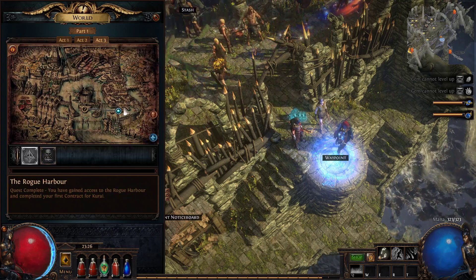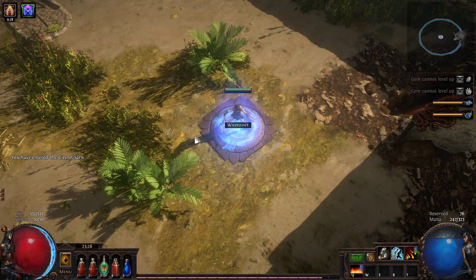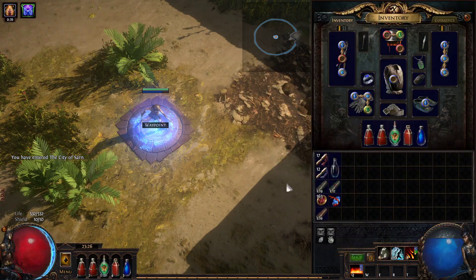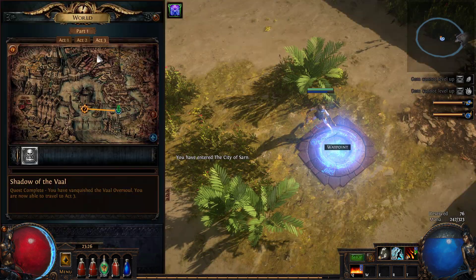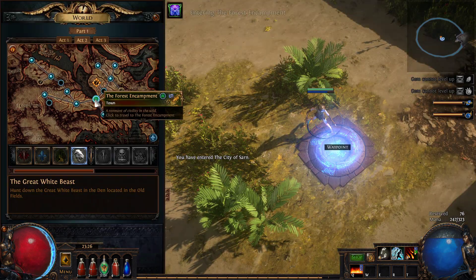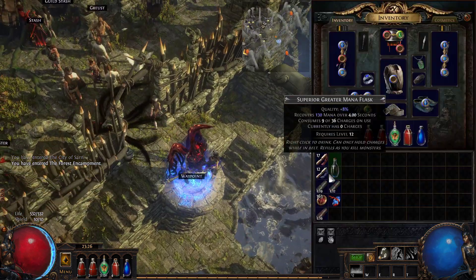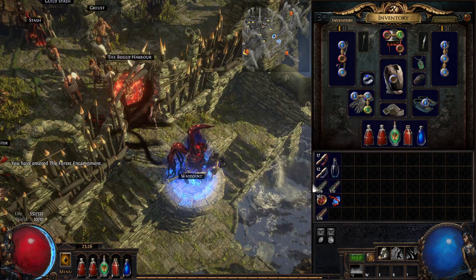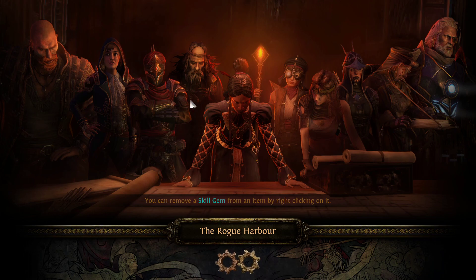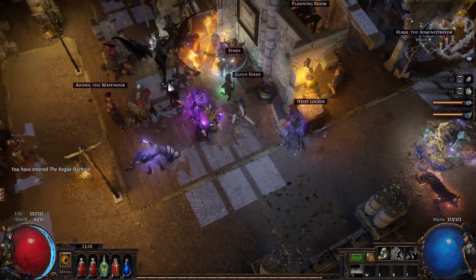I can play a little bit off stream and we can try and go through act three. I noticed that while I was fighting the act boss I wasn't doing that much damage, and that is a little bit concerning. So I'm thinking maybe we go out and do a heist and get some better gear — hopefully something cool will drop.